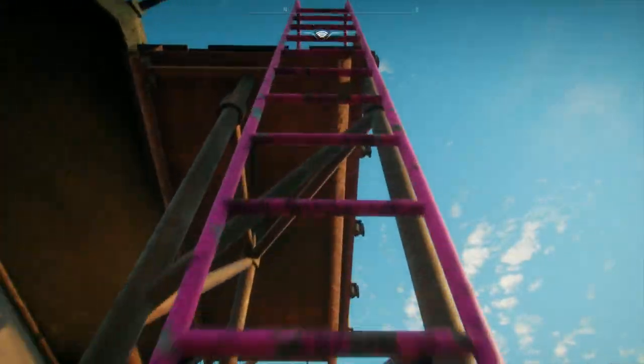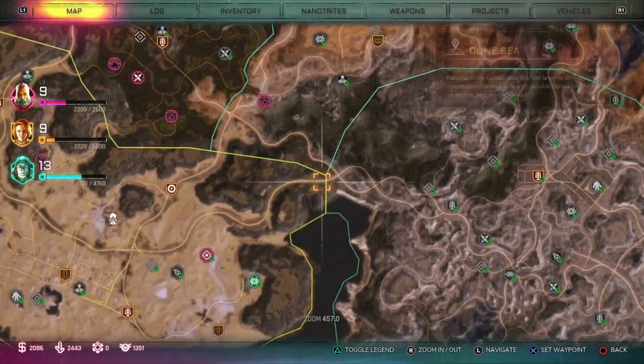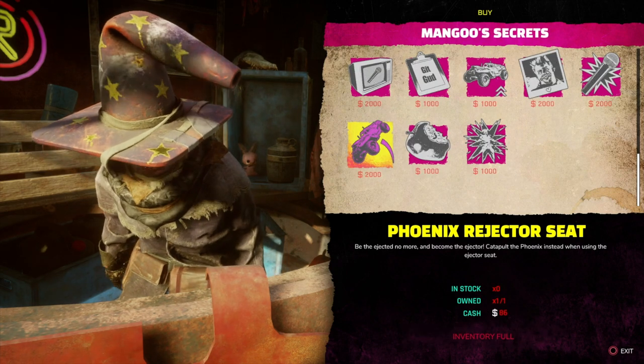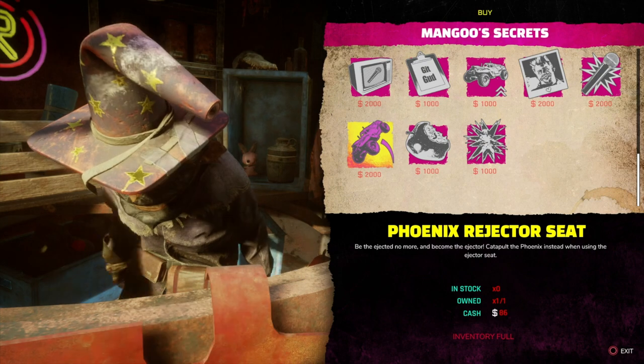You should be able to get in the Icarus, fly over really quickly, get a car, drive it in. 10 of those and that's your $2000 done and dusted. Once you've got that, you can fast travel back over to Oasis and then back to Mangu to get the Phoenix Rejector seat.